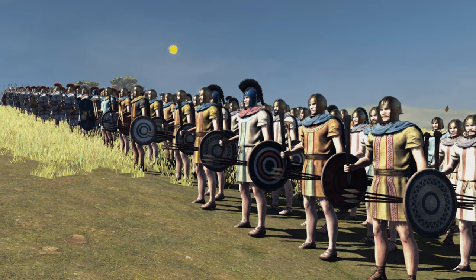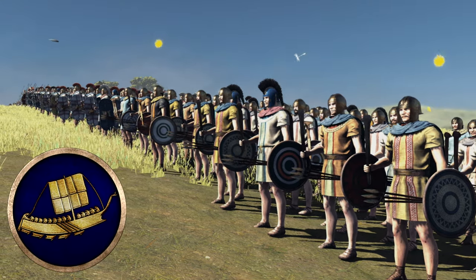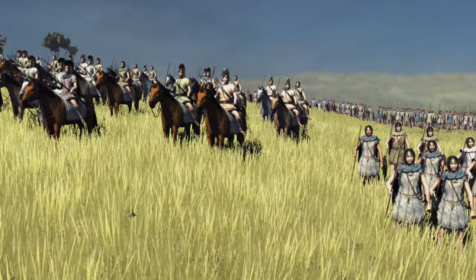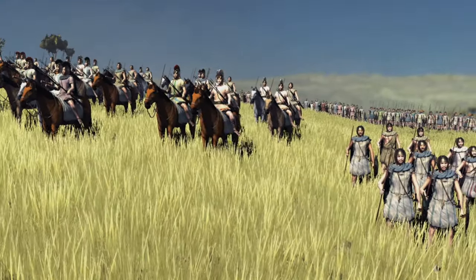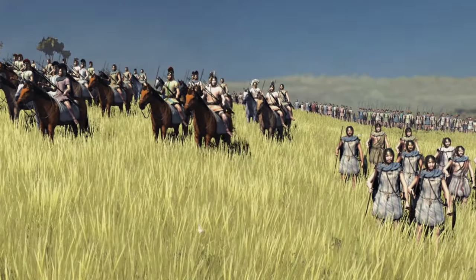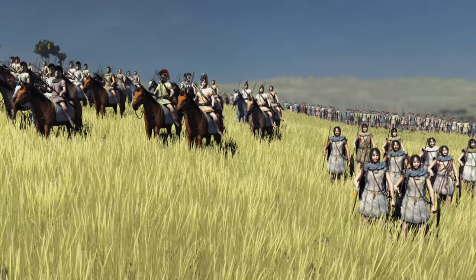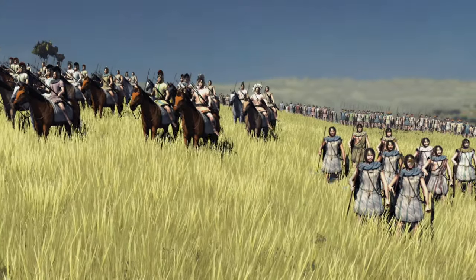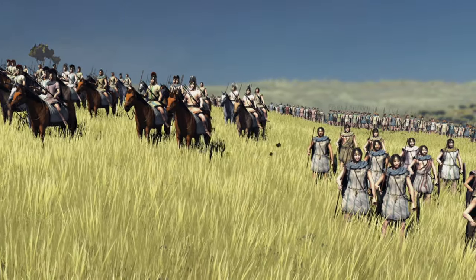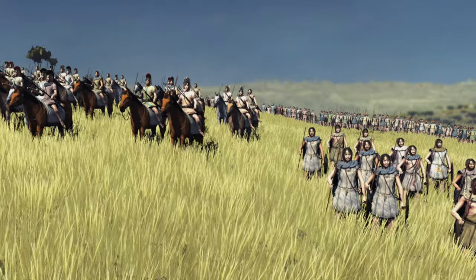Now let's move on to the Laburnie, a very cool faction in the north of Illyria. They have a hybrid roster - they get the Southern Illyrian Cavalry rather than Northern Illyrian Cavalry, the Southern Illyrian Skirmishers rather than Northern, and they don't get any Axe Cavalry either, to represent the fact that they were pirates and raiders who raided far and wide down into the south of Illyria and into Greece as well.